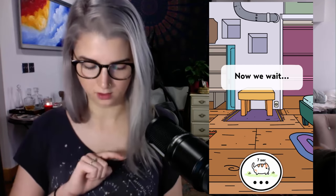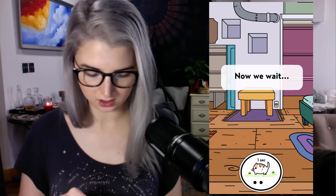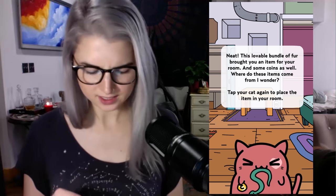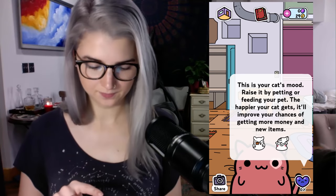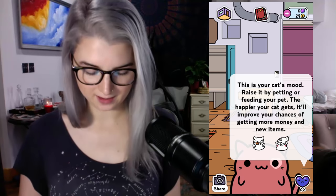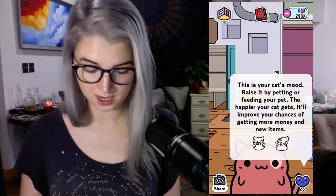Tap your cat to send it out. Okay, I tapped my cat. Now we wait. Oh, it's going to want to send me notifications. This lovable bundle of fur brought you an item for your room and some coins as well. Where do these items come from, I wonder? Tap your cat again to place the item in your room. This is your cat's mood — the little heart down there. Raise it by petting or feeding your pet.